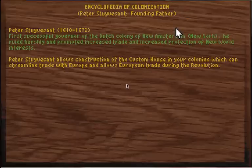Stuyvesant allows construction of the Custom House in your colonies, which streamlines trade with Europe and allows European trade during the Revolution. What that does is — just like the Boston Tea Party — when you have a 'tea party' in this game, the king demands a five percent tax on goods like tools. Early on you'll accept it, but later you'll dump all your tools over and from then on you can't trade with London for those tools. But with a Custom House built, you can still trade those goods.